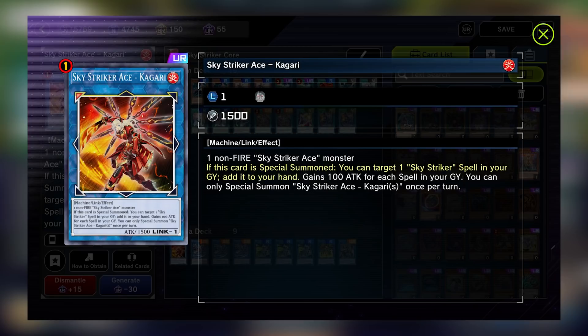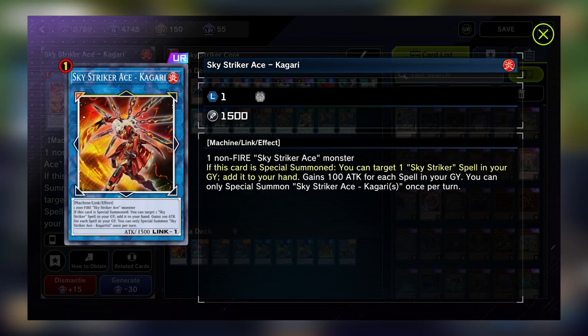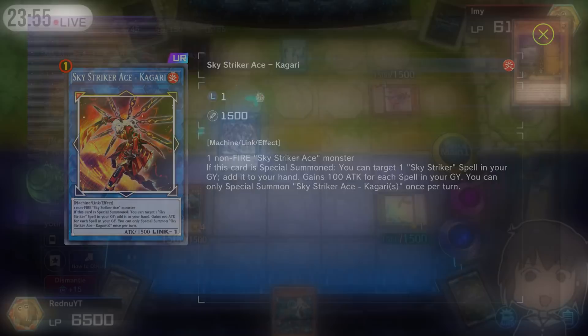Now let's look at Kagari, the Blade Fire Armor. If Kagari is summoned, she will allow you to recycle one Skystriker spell from your graveyard and add it to hand. This is extremely powerful and is why she is limited to one copy per deck. Kagari will typically recycle Engage right after you've used it, allowing you to encore it without banishing it on use like if you did with Multi-Roll. Encore Engage with Kagari and on the next turn with Multi-Roll is ridiculously good and will allow you to outpace your opponent and decisively win the card advantage game. Her second effect, while not as useful, will still give her 100 attack for each spell card in your graveyard, allowing her to attack over some monsters.